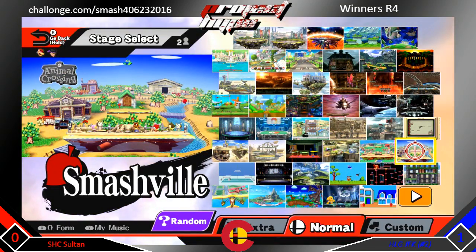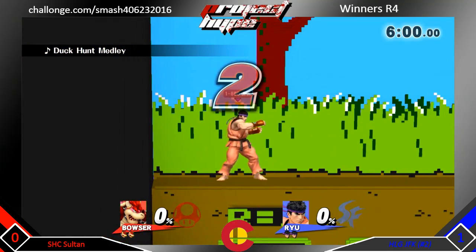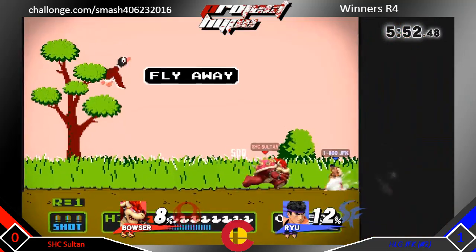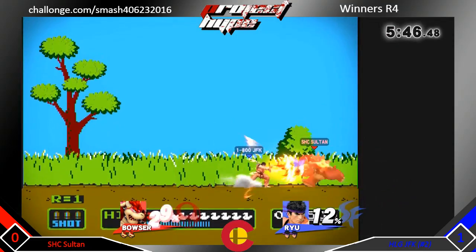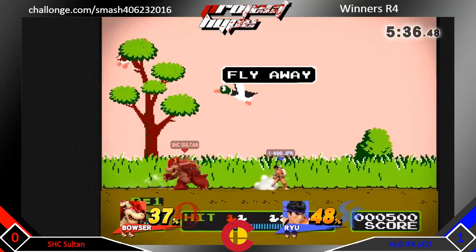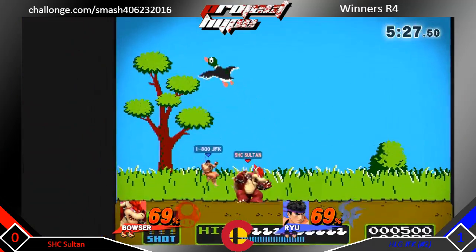It's a very difficult matchup for Bowser because while he has a few multi-hit moves, Ryu can definitely capitalize on neutral air, sour spot fair, and even up smash with Bowser's huge hitbox. Sultan is slightly ahead right now, going for a grab. JFK getting those soft bounce hit strings, assaulting him with a grab, and he grabs him again trying to focus attack. JFK gets that read and follows up with the down air, racking up some nice damage.